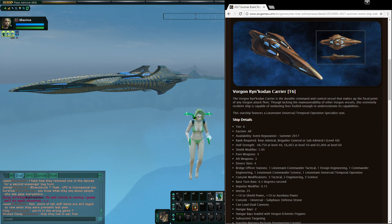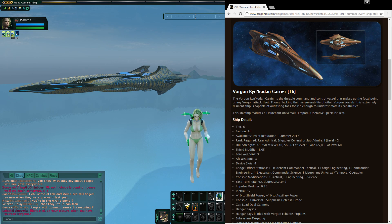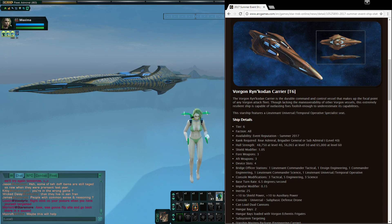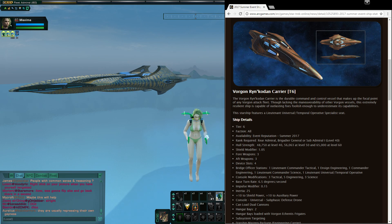That's also kind of unfortunate — a little bit limited on the bridge officer seating. It would have been really nice to have that Ensign Engineering be an Ensign Universal, which would give you more flexibility without having to use those temporal operative seats on the Lieutenant Universal. With that few tactical seats, you're almost going to have to use that Lieutenant Universal as a tactical. The consoles focus on engineering as well: three tactical, five engineering, three science — pretty decent console slot layout.